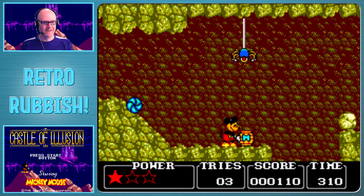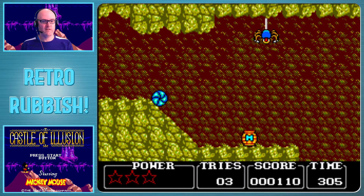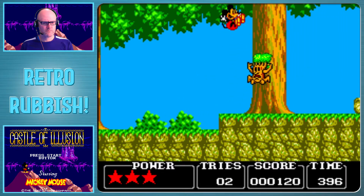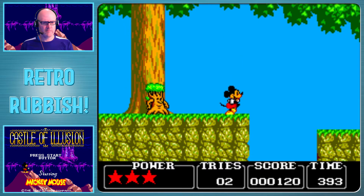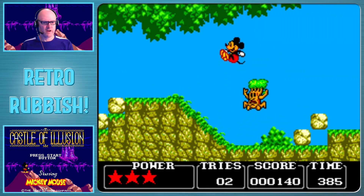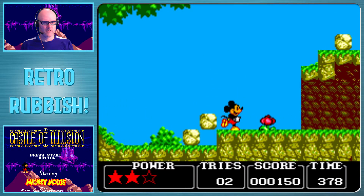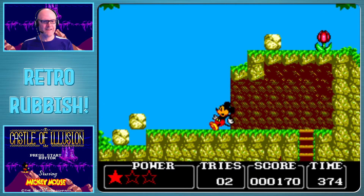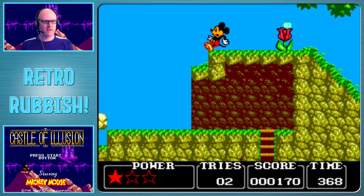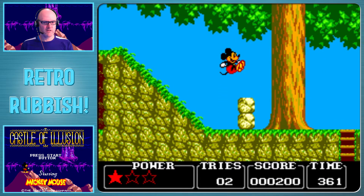Oh okay, that was bad - I should not have done that. So I think I know what that M jar is: it's just like an item to use. You position it somewhere and then you can use it to jump higher in a certain location. So if there's a high-up jump you can't reach, you can use the M jar to give you a little step up.